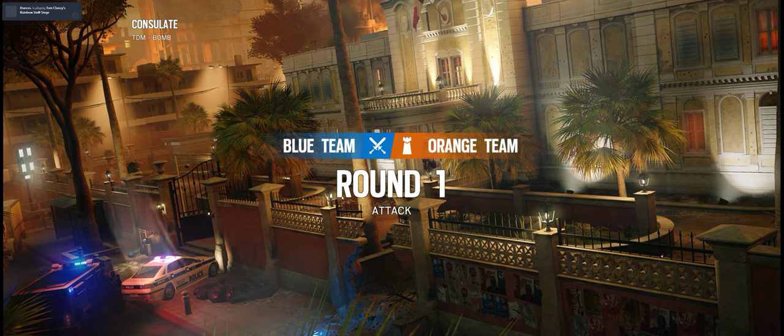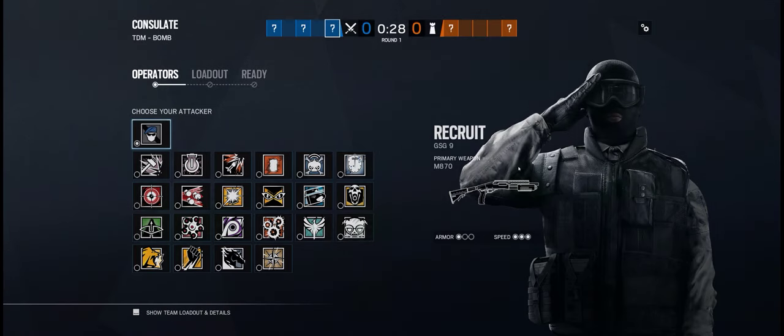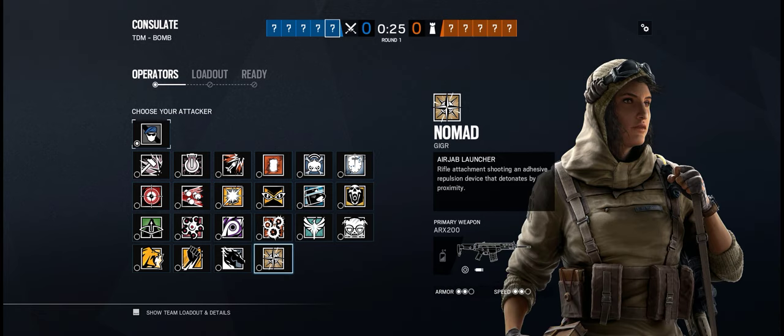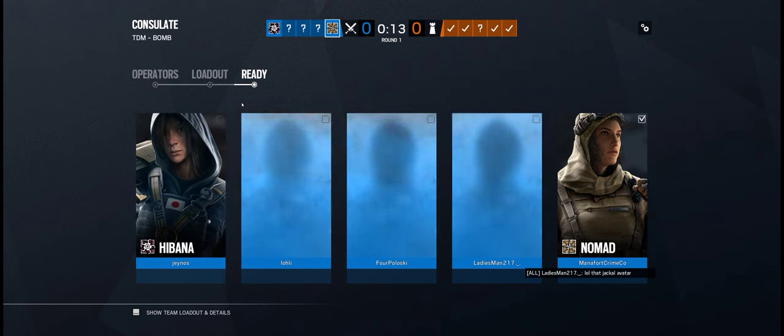This is one where electrifying hatches might be really interesting on defense — Consulate. The downside is if you get in archives, there's too many hatches to electrify, but you can do at least two of them.